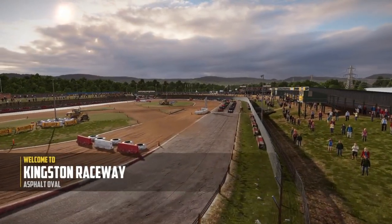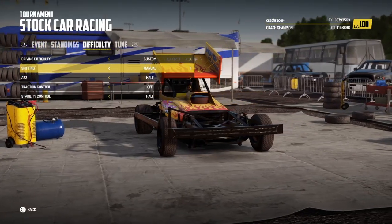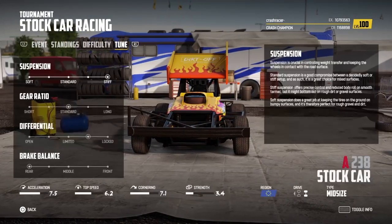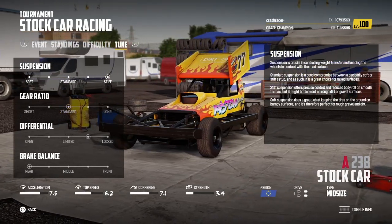Here is the Kingston Raceway, all the stock cars lined up on the grid ready to go, and I'm going to try using manual gears for this one. Being an oval circuit it's quite easy to drive so the gear shifts are not too tricky, and I'm going to use tuning settings of 5, 3, 4, 1.